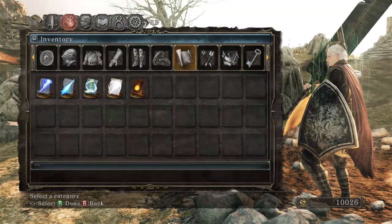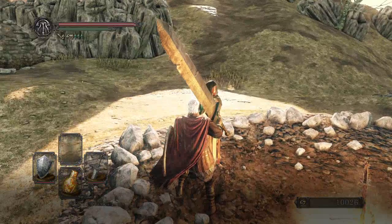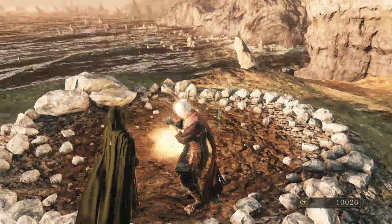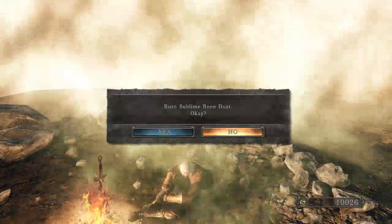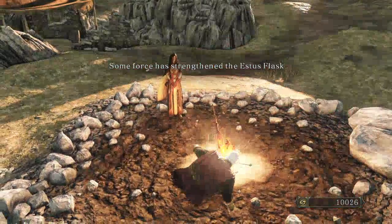Thinking about it, I might have already read these, but I'm not sure so I'm just going to double check. Burning the Sublime Bone Dust — that is a dramatic improvement for our Estus, which is quite good.